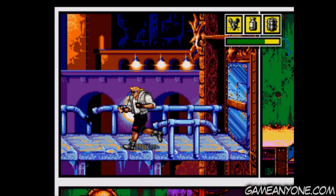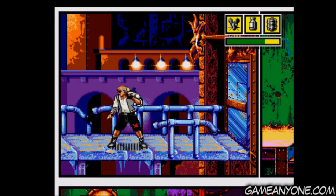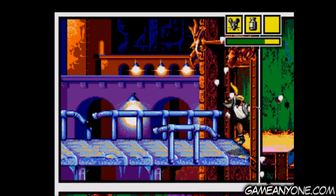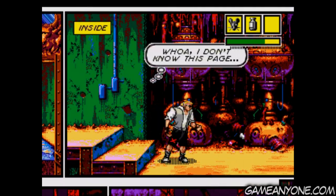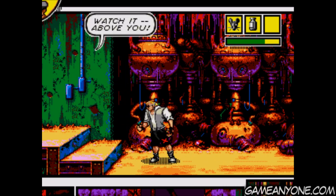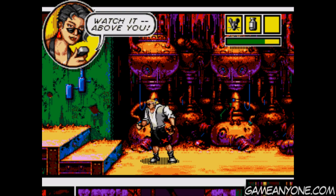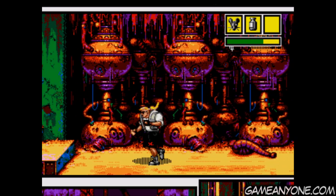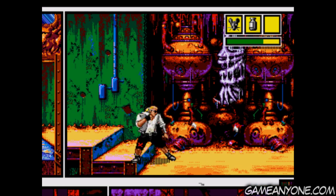Alright, so as you can see, we used Roadkill there. He opened up the little panel in the background to reveal dynamite, which we can now use to blow open the door. Of course, you can just punch it down if you want, but as I said before, you'll take a lot of damage doing that. So it's best to try to use explosives or other items if you can, in order to avoid unnecessary damage.